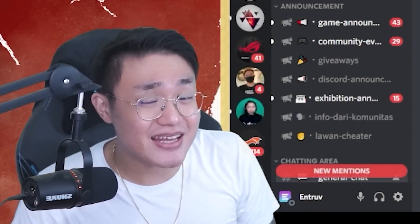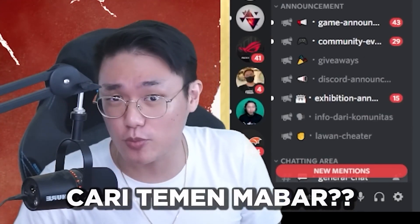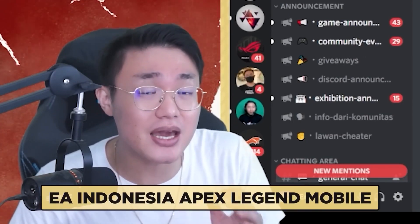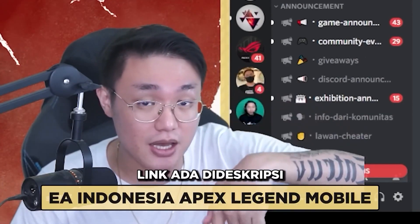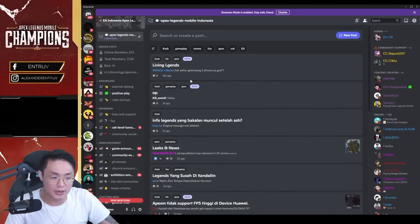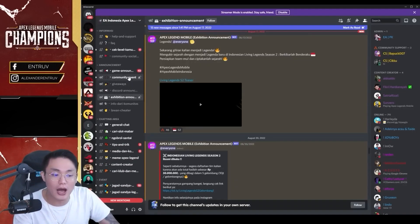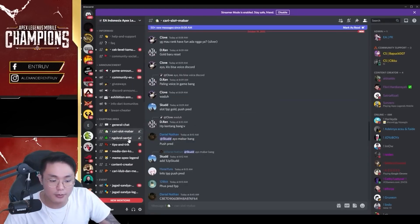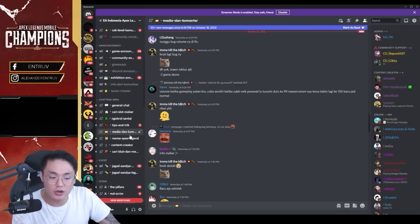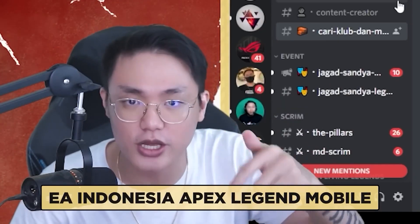For those of you having trouble finding squad members to play with, or when your friends are busy and you find it hard to play solo in Apex Mobile — just join the official EA Indonesia Apex Legends Mobile Discord. The link is in the description box below. There are 17,000 members, latest posts, Apex Mobile news, skin updates, tournaments, and you can look for squad members, chat casually, share tips and tricks, or show off your achievements. It's very complete — join the Discord now, hurry up!